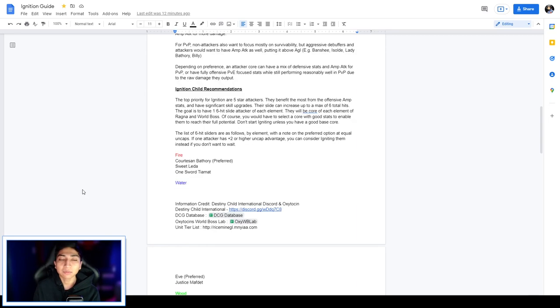Moving on to ignition child recommendations — the top priority for ignition will be five-star attackers. They benefit most from the offensive amp stats and have significant skill upgrades; their slide can increase up to a max of six total hits. The goal is to have one six-hit slide attacker of each element — they will be the core of each element for Ragna Break and World Boss. You need to select a core with good stats to enable them to reach their full potential, so don't start igniting unless you have a good base core.